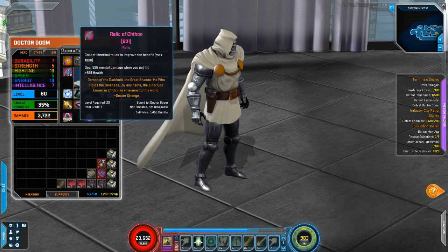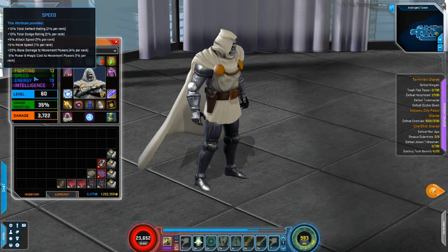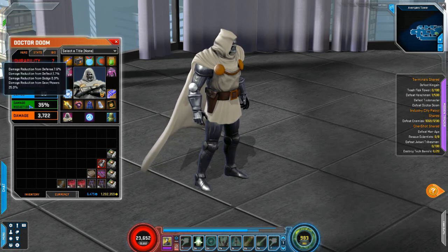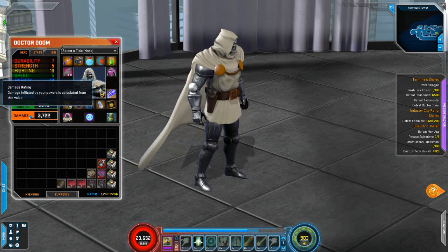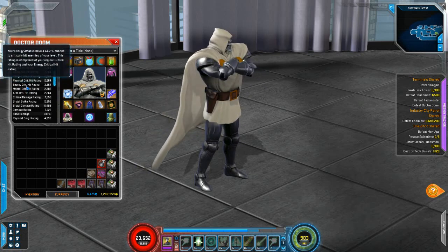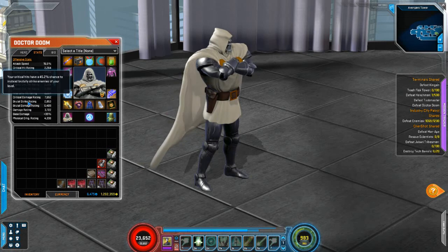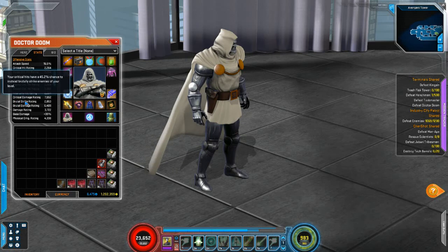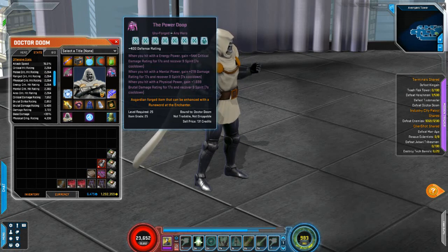These aren't really giving us any good stats. Strength 15, fighting 15, energy 19 — pretty good numbers. Damage reduction is only 35%, pretty low, but damage rating of 3722 is nice and high. Critical hit rating is pretty consistent. Mental is going to be a little bit better — 45.4% crit — and our brutal strike rating is 45. Once we get the blessing we'll get that over 50, so numbers are really good all around. We're going to be enjoying our playthrough with Dr. Doom.